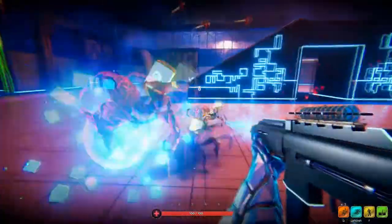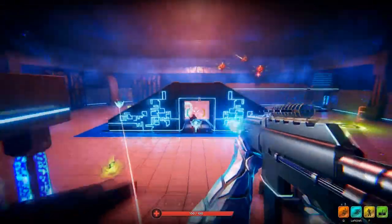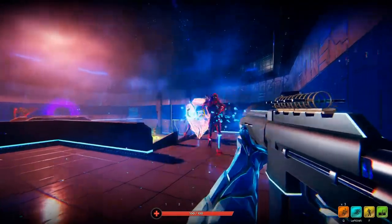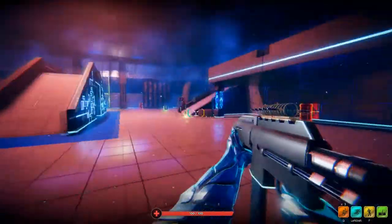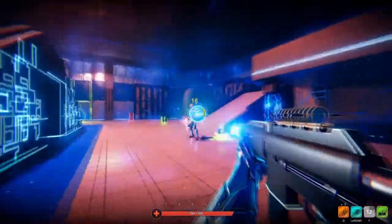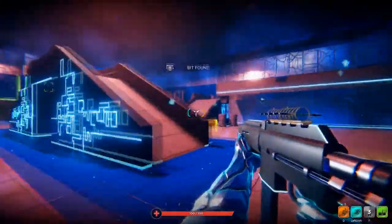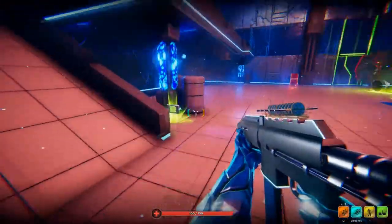Let me get rid of these fly boys as well. There's a big man on campus. Increasing fire rate. Now all we have to do is get the big guy, picking up some bits which can be used to buy things later on. I'm just going to try and take this guy down as quickly as possible. And there we go.